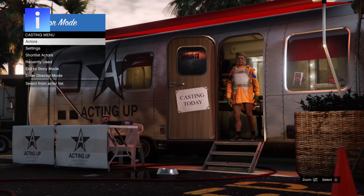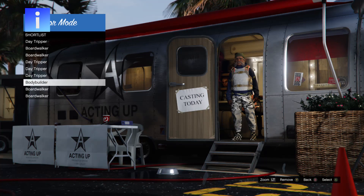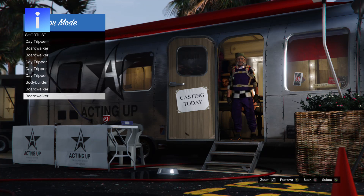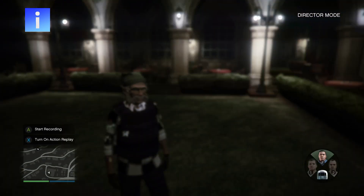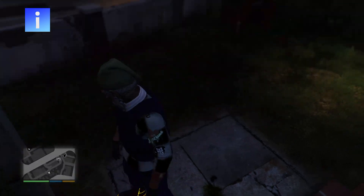Now pick an outfit with the Christmas mask and no blacklisted clothing like single-player clothing or Christmas clothing. I'll be picking this outfit and bringing it into director mode. Now shortlist the outfit, then bring it into director mode. Once you're in director mode, select your single-player character. When you get to single player, you should still have the modded outfit.